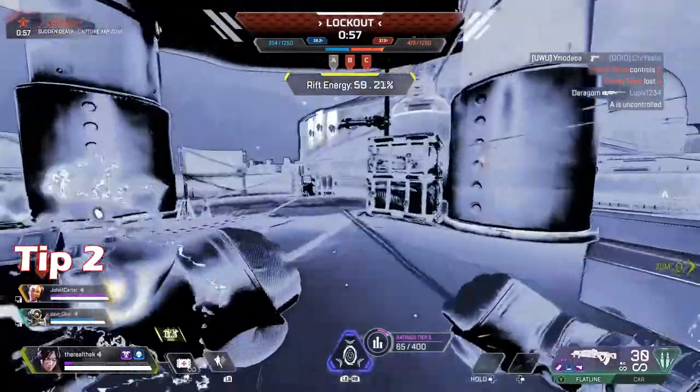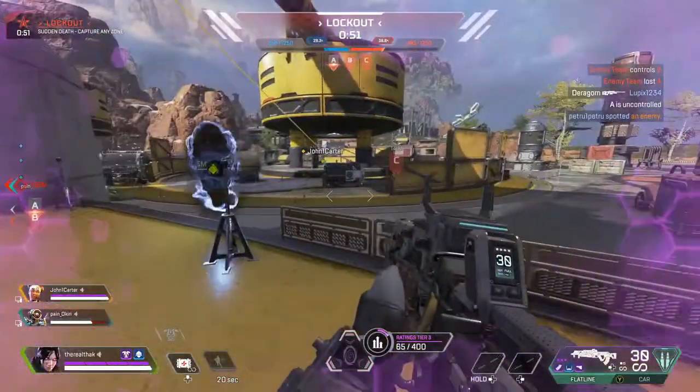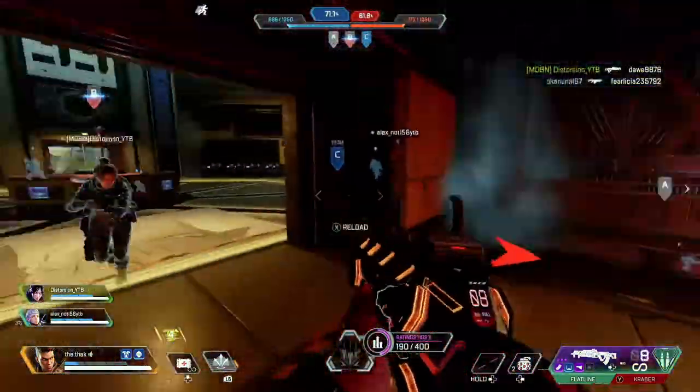My second tip is to use your ult — don't lose it. When you die, your rating gets reset and you lose your ultimate, so there's no point trying to keep it because you don't keep it between lives. That means you might as well use it when you have a good opportunity. Don't try and hold on to it.